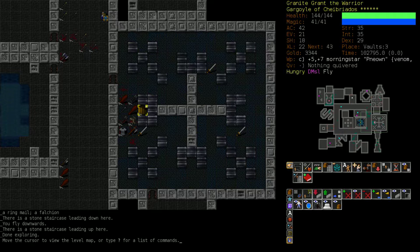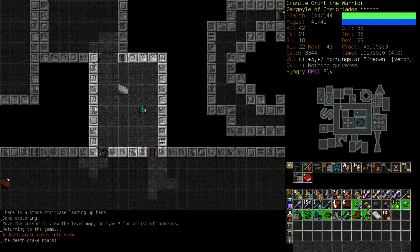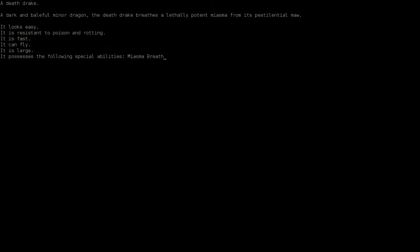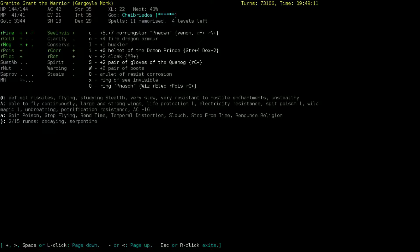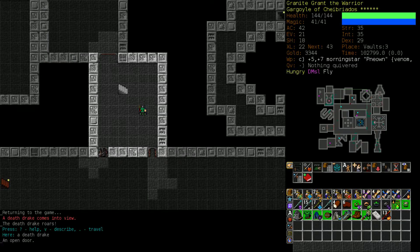We could do the Hall of Blades - I guess we should. A Death Drake. Miasma Breath - that's not good. Oh wait, yeah it is, we're immune to rotting. Never mind. Awesome. I hate rot.